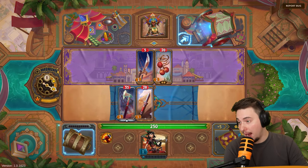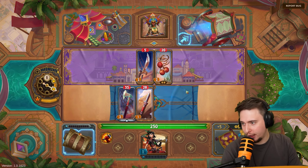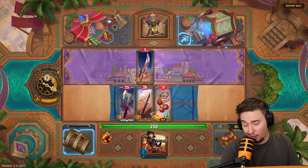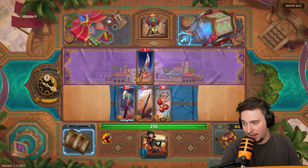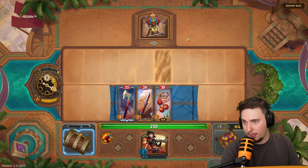There are some server issues at the moment since it's literally the first day — first minute — so a lot of people are trying to play. We'll be playing the bola: both weapons boost the switchblade, which is kind of nice. I think that's good enough for now, so let's go to our first encounter.